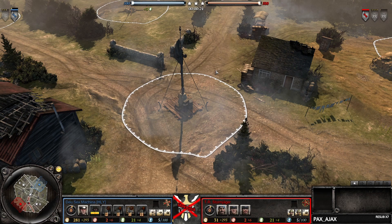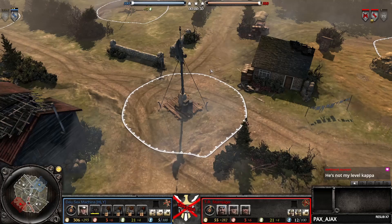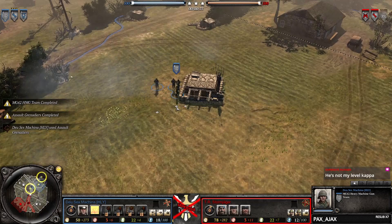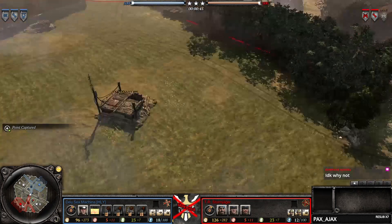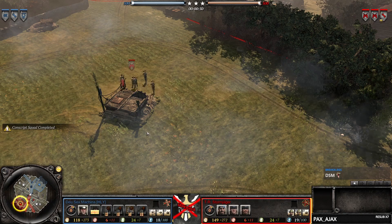Alright, another cast! Here we are on Crossroads in Automatch. On Crossroads we have the fighting forces of Ostir being piloted by Deus Ex Machina, also known as DSM, and facing off versus the Soviets we have Stormjager.